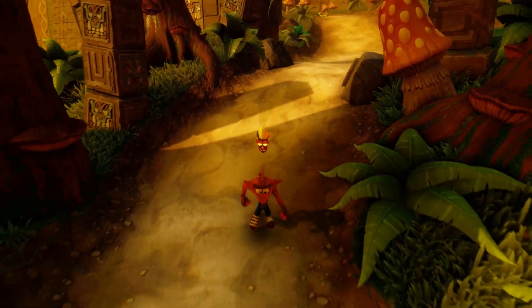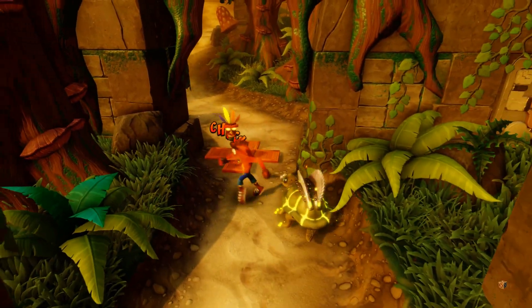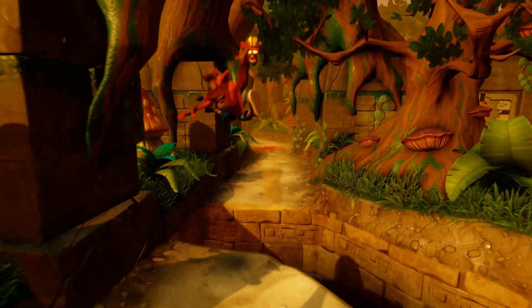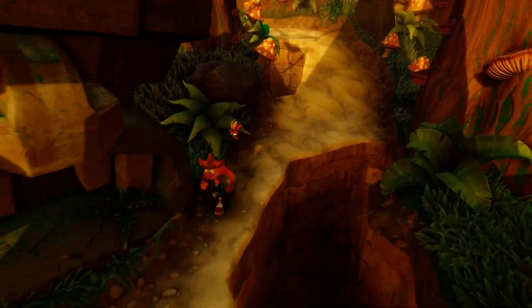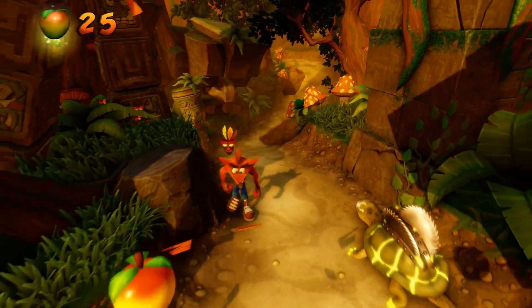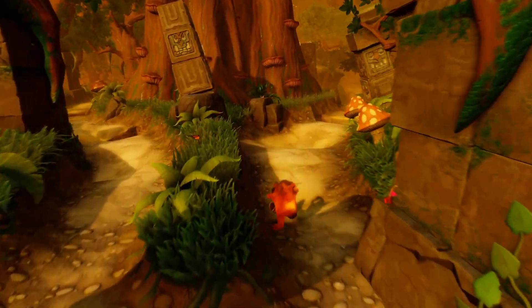The turtles that have spikes on the sides, you can jump on top of their backs. The turtles that have chainsaws on their back, you want to slide into them. I think you can actually spin into them, but I just prefer to slide — I feel like it's a little bit safer. Just continue going back, take your time, don't go running full throttle. Take a few steps and slow down until you feel comfortable that your reflexes are quick. I'm not saying mine are, but I've played this game countless times growing up.